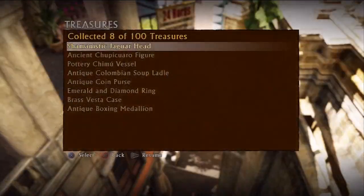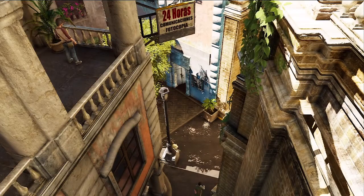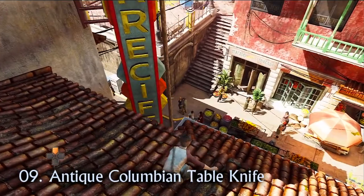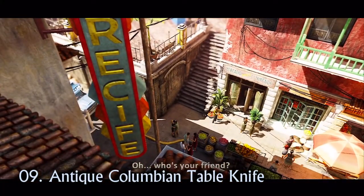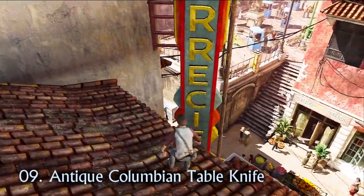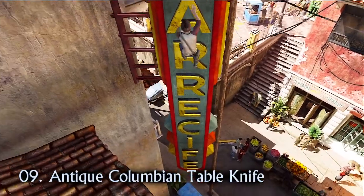I've never actually seen a jaguar head in real life before, and I seriously doubt whoever made that has either. I did actually see one in Tomb Raider Underworld, and it didn't look like that. Once Drake the Voyeur is done ogling Marlow, instead of climbing down the hotel sign, climb up it and collect the antique Colombian table knife.